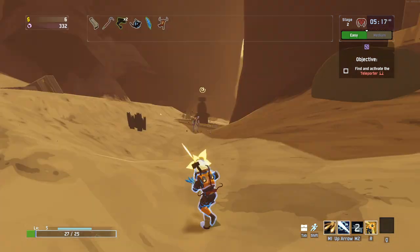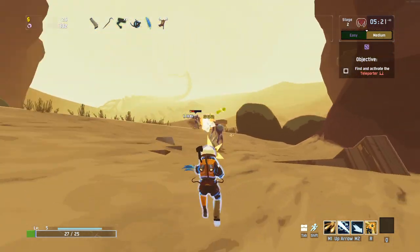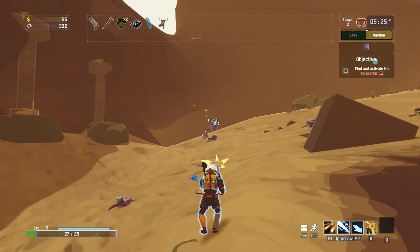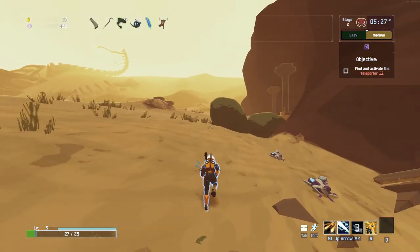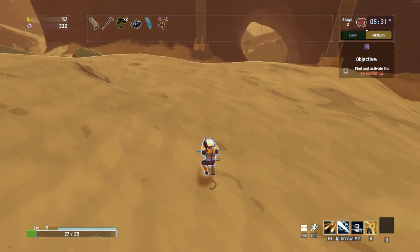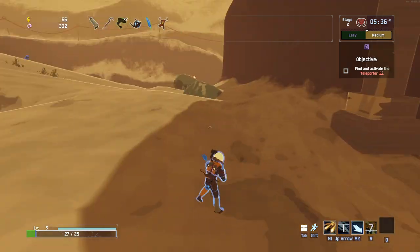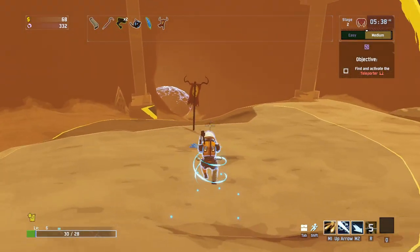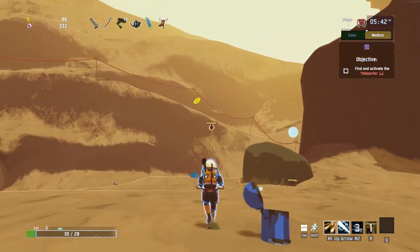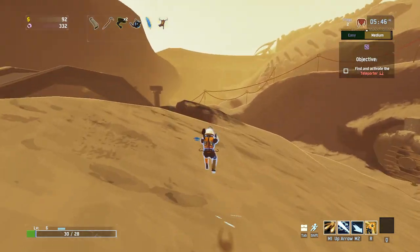Seems like we've got a lot of moving around to do to find our enemies - we're not getting too many spawning next to us. As long as we stay on the move, the movement speed is really good for this. We've got 57 already - that's enough for a small chest I think. Let's go on the prowl for one of those. War Banner's first proc there.